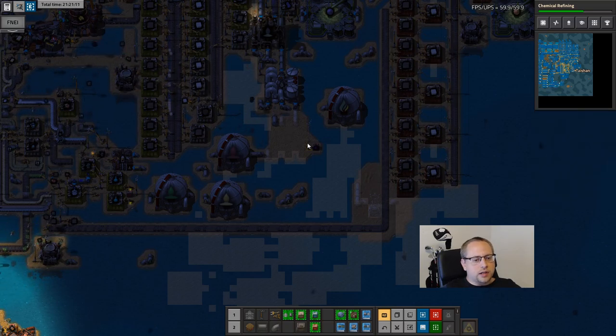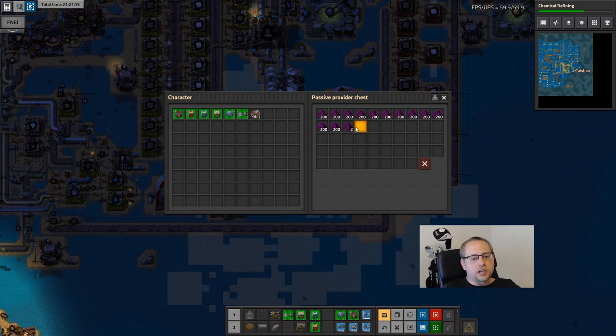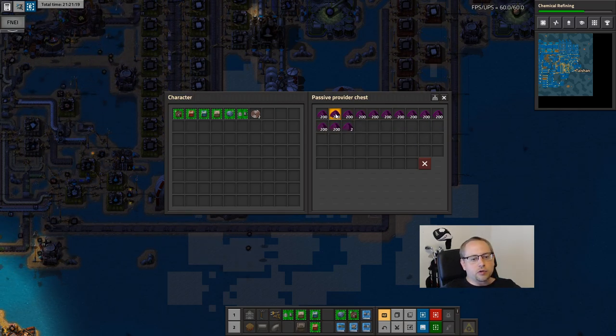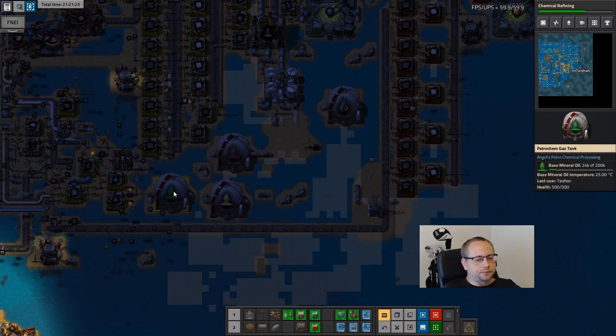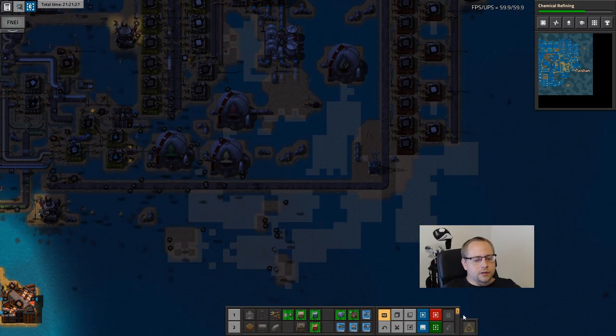I'm just swapping that. As long as I have oil residuals, right now it's producing it. But when I swap the recipe it will burn through these, and eventually I'll need to swap back. But for now I can get some more base mineral oil - I'm not using it, I'll just store it up. It's gonna be fine.